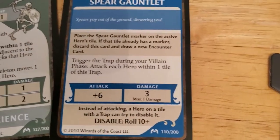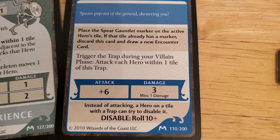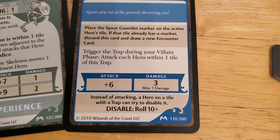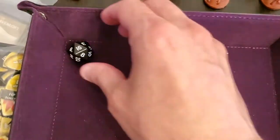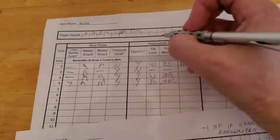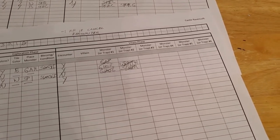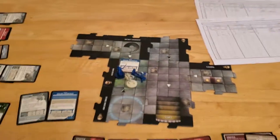Now the spear gauntlet activates. Trigger the trap during your villain phase - attack each hero within one tile of this trap. Hit or miss, it does damage: if it hits it does three, if it misses it does one. It's going to be a plus six against Alyssa - she's the only one standing. 16 plus six - more than enough, so that's definitely going to hit. It's going to do three damage, taking Alyssa down to one HP. We're just getting completely wrecked in this adventure. That's going to be the end of turn four. Everybody's done everything they can do. We'll be back with turn number five.